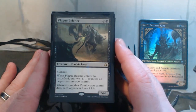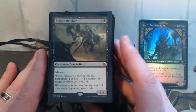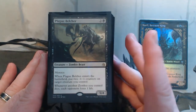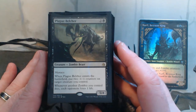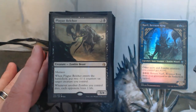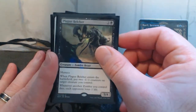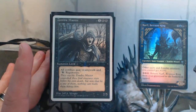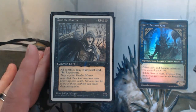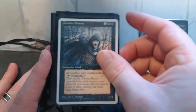Plague Belcher is really here for whenever a zombie dies — each of my opponents loses one life. It's important that it's losing life as opposed to dealing damage, just so you can get around some of those effects that stop damage. Zombie Master gives zombies swamp walk and regenerate, to help with board wipes.